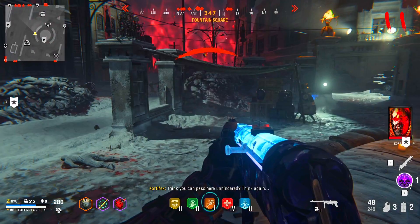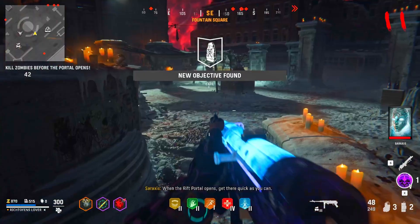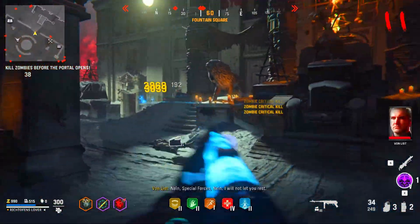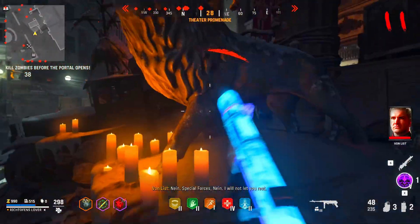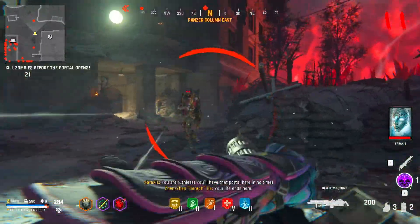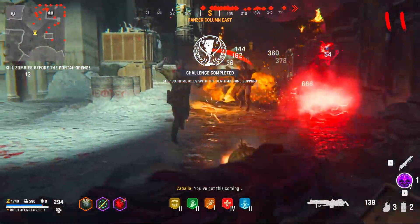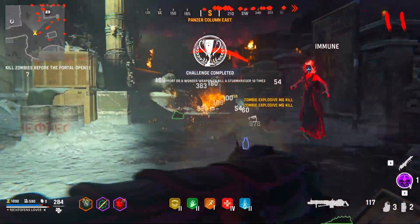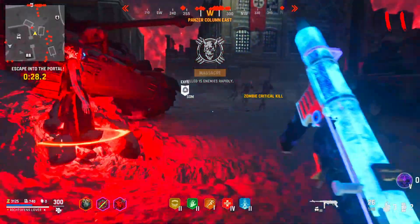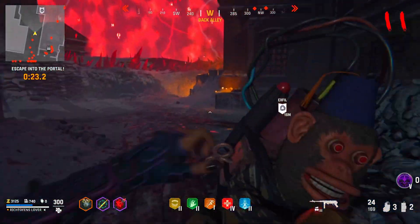You can just be running minding your own business and start getting shot at — nobody likes that. Let's go ahead and try an exfil. It's nowhere near as cool as the Cold War helicopter exfil — you just hit the button and kill zombies before the portal opens. Let me pull out this death machine. It's like an explosive death machine — pretty cool idea, cooler than the Cold War one, except it actually does less damage.